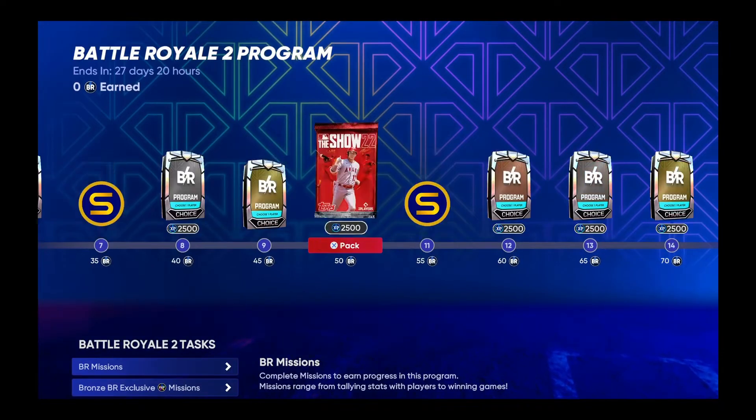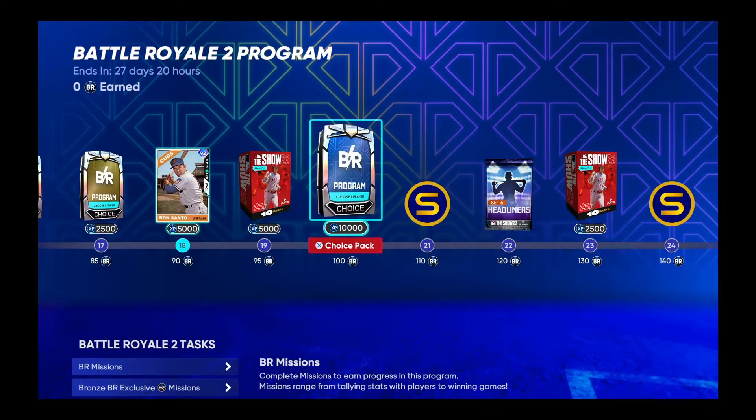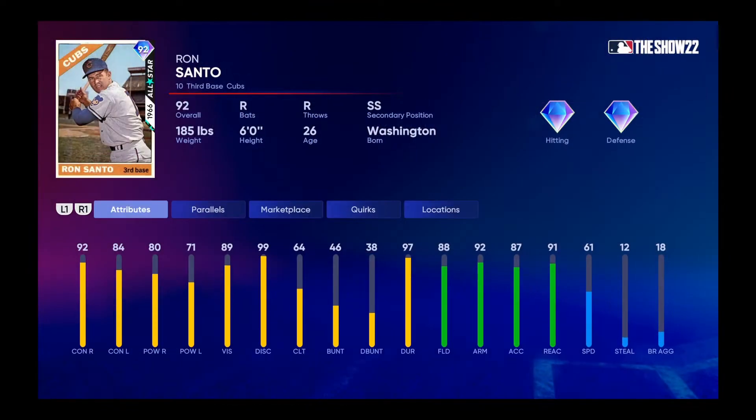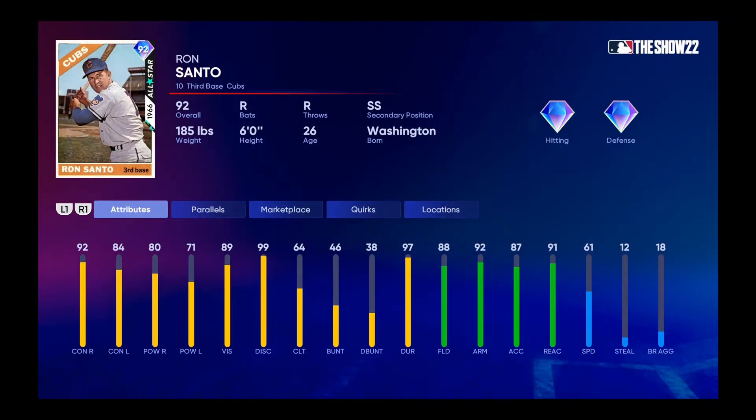We also got a new boss at 100 Battle Royale points. It is Ron Santo. He is kind of an L for a 92 overall for power, but I will take him on my team easily. I will welcome him with open arms.